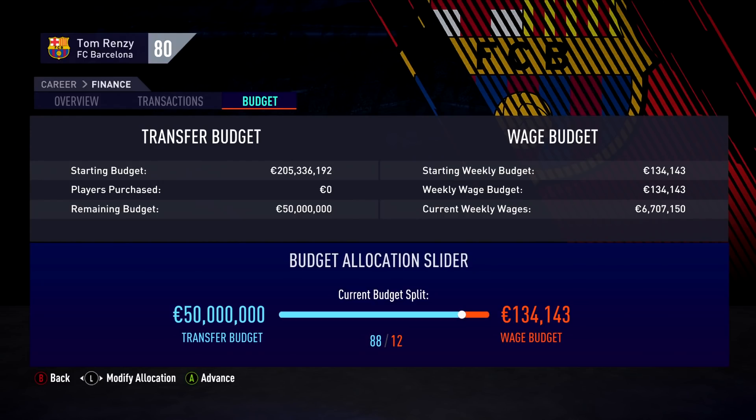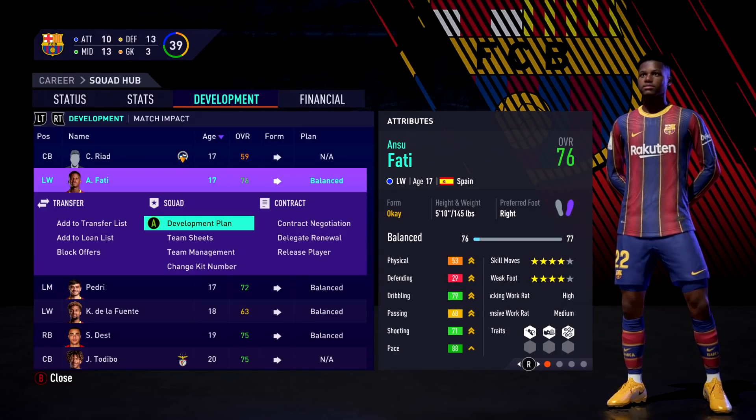We've got 50 million euros to work with — that's not too bad, but it's not going to sign us any world-class players like Neymar or Mbappe. We'll work smartly with this budget to improve the team, develop youngsters, and sell older players to free up funds. Barcelona are reportedly in debt, so this budget constraint could last for a few seasons — maybe 60 or 70 million next season. Completing season objectives could earn us an extra one to five million.